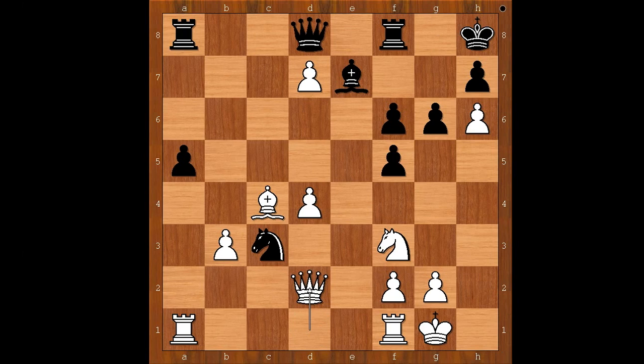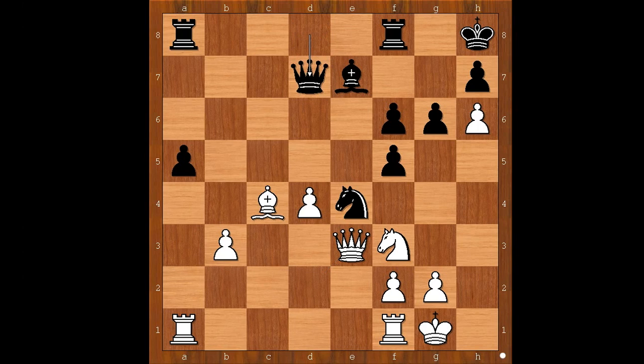King to h8, queen takes pawn on d2, knight to e4 attacking the queen, queen to e3. Now white is a pawn up. Queen takes on d7 — equal. Knight to d2, knight takes on d2, queen takes on d2 — black to move.